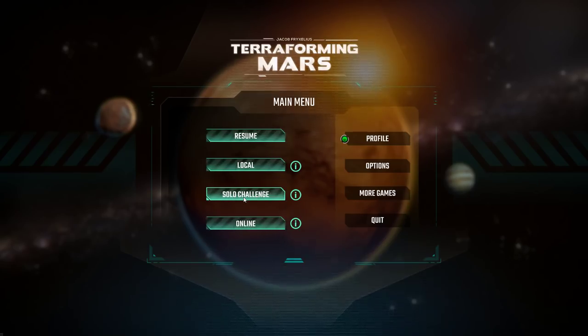In the solo challenge, your goal is to complete the terraforming of Mars within 14 generations and try to score as many points as possible. Because we have a digital version, we can also play alone versus AI — a regular multiplayer-style game even with no friends around. That's what we're going to do today, though I think I'm going to play the solo challenge a fair bit as well. It's a really fun and challenging format.